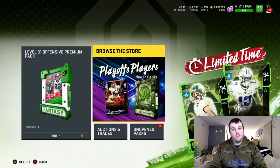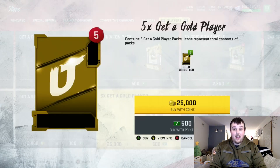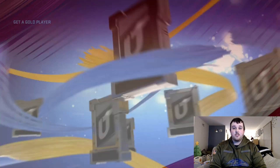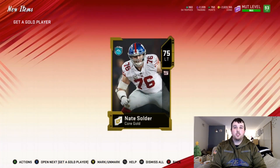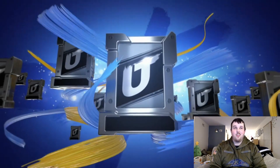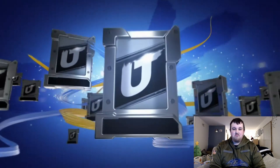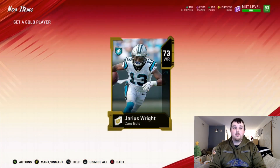We've got a little bit of time left so let's rip open a couple of Get a Gold Player packs just to see if we can push our luck since we got hot towards the end. 73 Belial Nickels... another gold — 75 Nate Soldier. We get a Superstar, 77 Justin Evans. We get an elite — 83 Troy Aikman! We might rip five more, why not — living life on the edge.